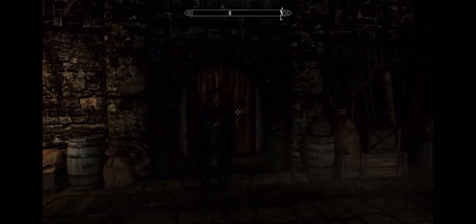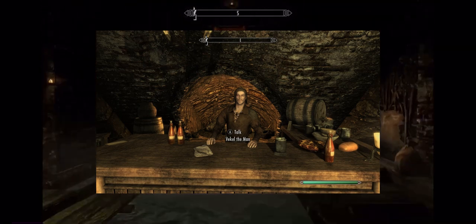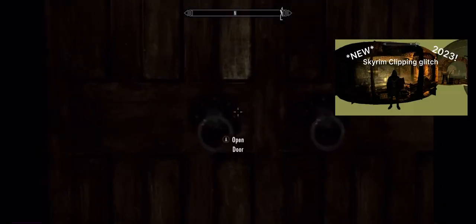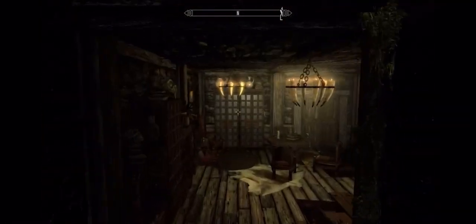Once you get that, you're going to need to talk to the guy to buy the house and then you're going to want to enter the house. Then when you're there, you're going to want to use the glitch that I mentioned in my last video about clipping. You're going to enter your house, go in this door, and you're going to want to open this wardrobe which is actually a secret place for this back panel.